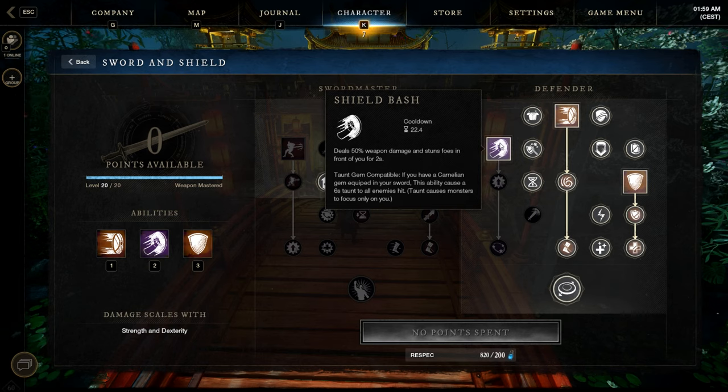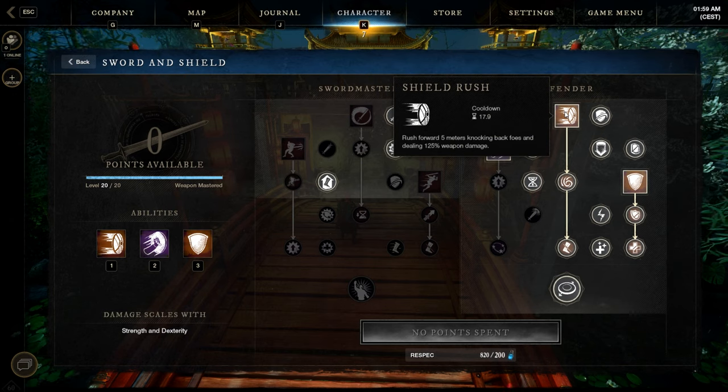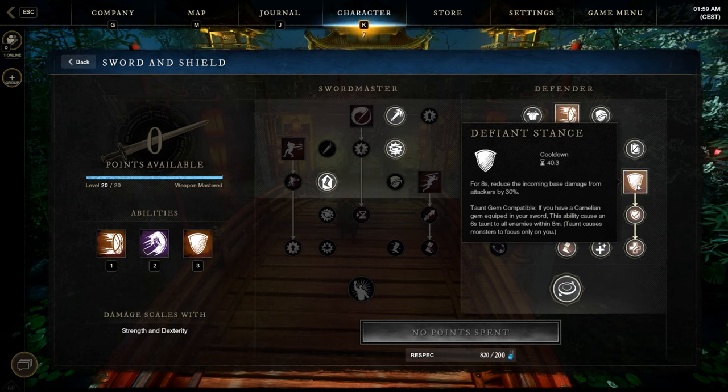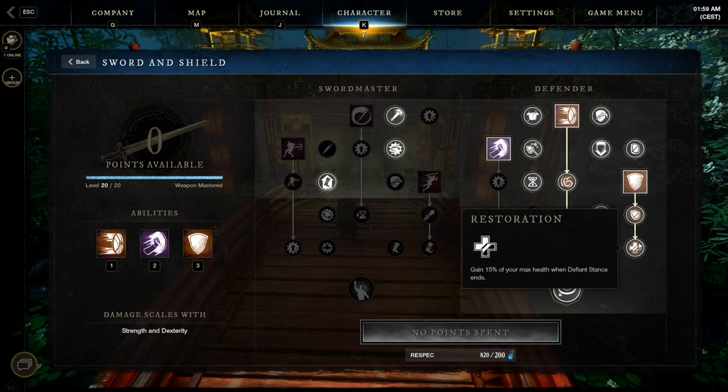Our 3 active skills: shield bash, a small front AoE stun; shield rush, another front AoE knockback; and defiant stance, which gives 30% damage reduction. With the passive here it also heals after the duration ends.